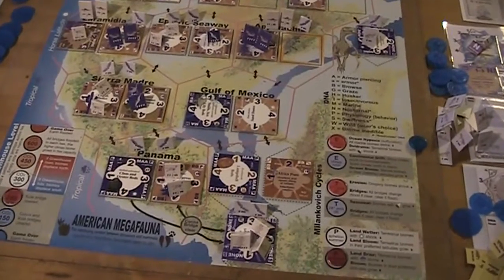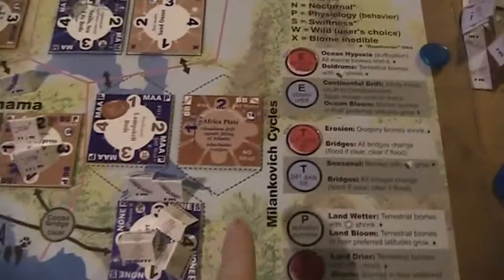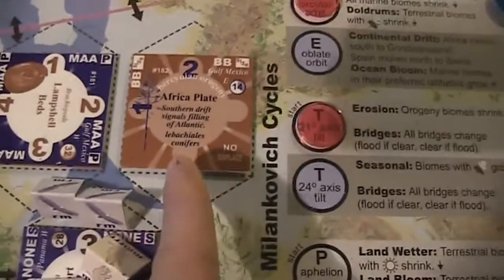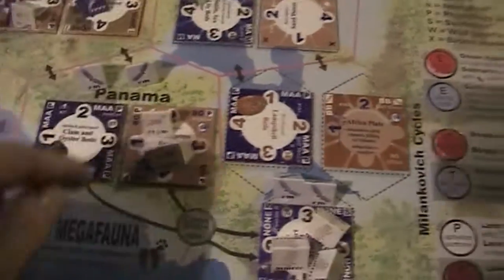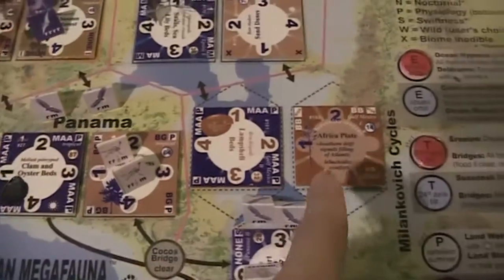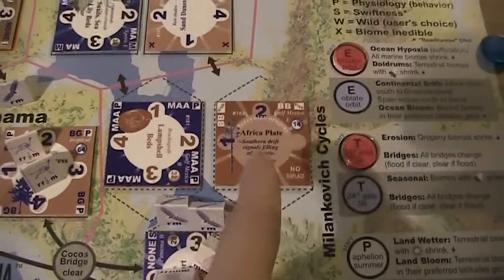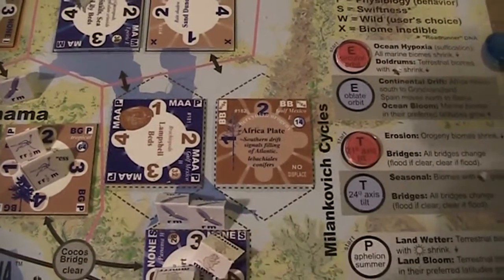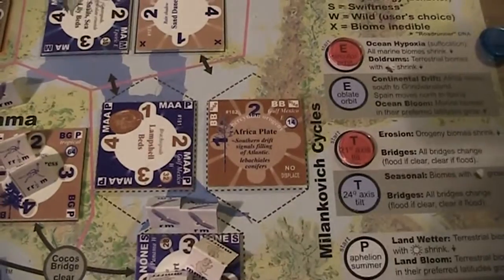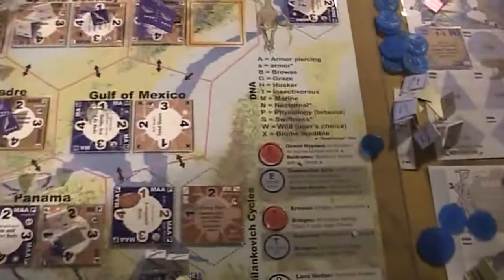I made a mistake — at least one. It's this thing here with these no-display biomes, the African plate. When I brought this pine cypress forest into play, I think I should have removed the African plate. No displays doesn't mean that it cannot get extinct; it just means that it doesn't go anywhere else.